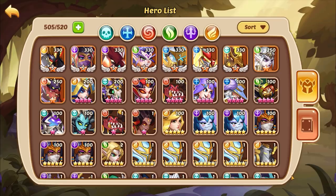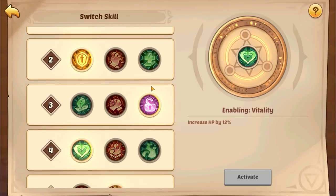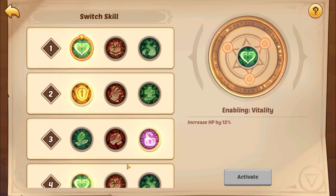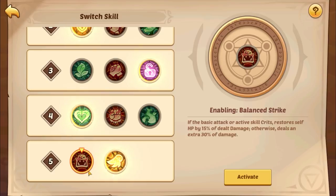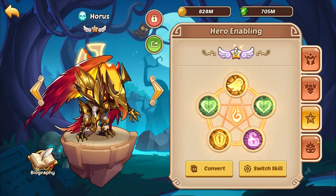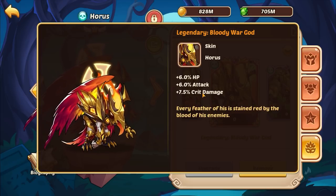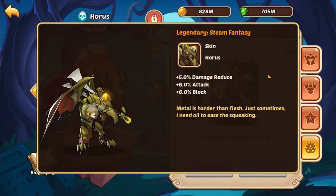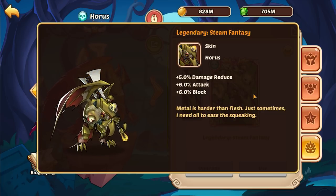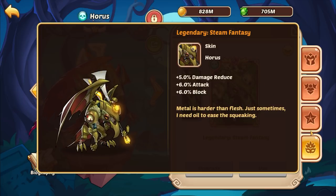For enables, in PvP you want to use the classic 11312. In PvE you want to run full offensive enables with Balance Strike. For Sealant specifically, run 11311 — Balance Strike is necessary for the extra damage and occasional healing. For skins, the Blood War God skin gives HP, attack, and crit damage, which is amazing for strictly PvE. But if you need Horace for both Sealant and PvP, the Steam Fantasy skin is better — it gives 5% damage reduction, 6% attack, and 6% block.